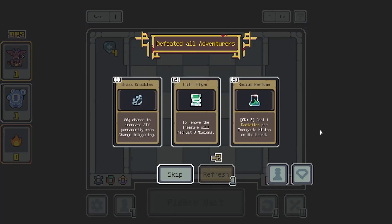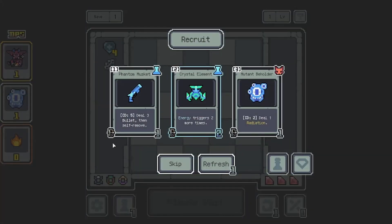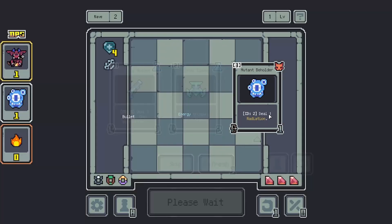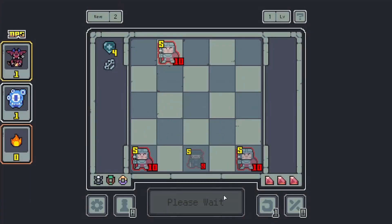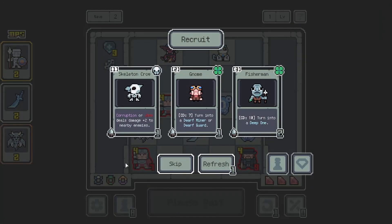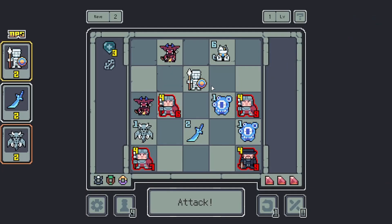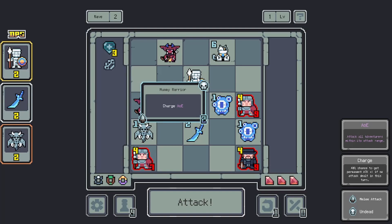I wonder if they have 1 health and we do 2% of that — is that 0? We're gonna take the Brass Knuckles here: 80% chance to increase attack permanently when charging, which is insane. We'll try to take some charge guys preferably. I'll take the Mutant Beholder. We'll try to get some charge, because charge says 40% chance to get permanent attack plus 1 — oh, if no attack is dealt this turn. I thought it was when attacking.